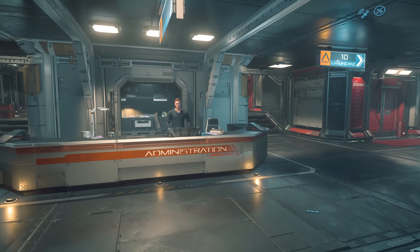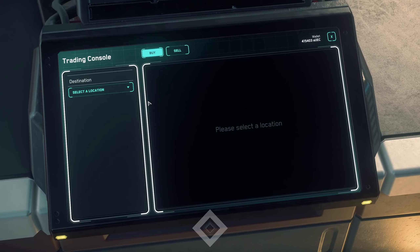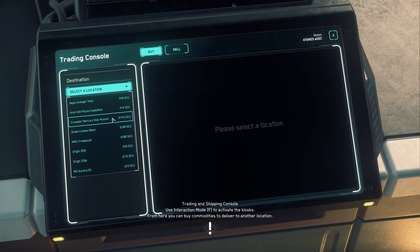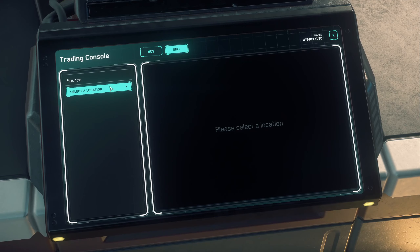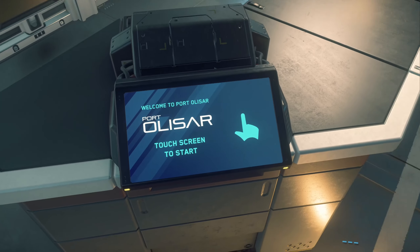Here's a spot where you can do some trading and see what they sell. Say if I go to the Crusader Mercury Star Runner, I can pick up some of this stuff and see how much it's worth, and where I can sell it. If I had cargo on one of my ships — I don't currently have anything — but you can buy stuff and it'll actually be loaded onto your ship. Then you can sell it at another location in the star system.